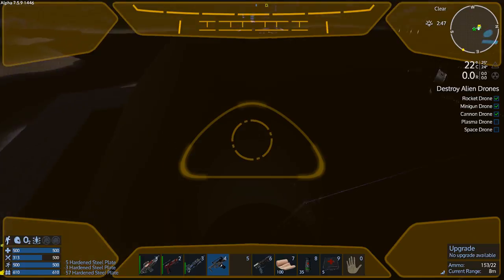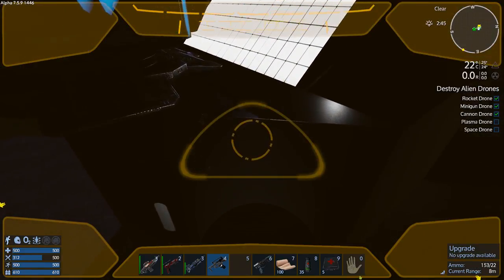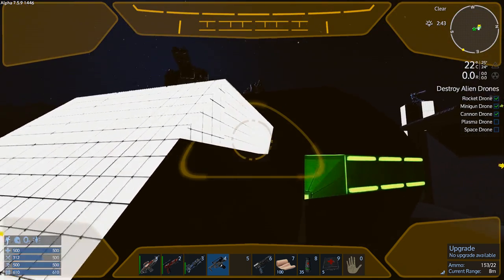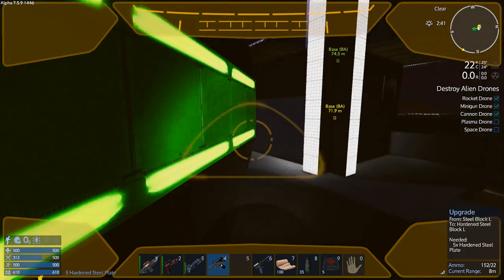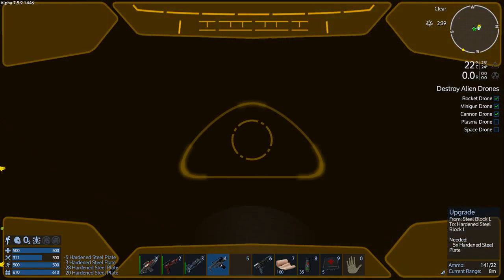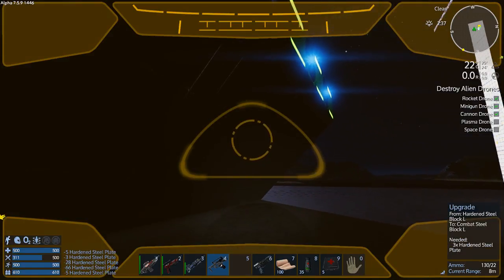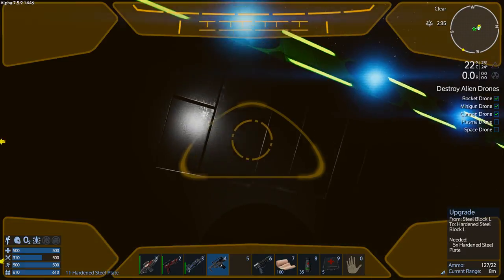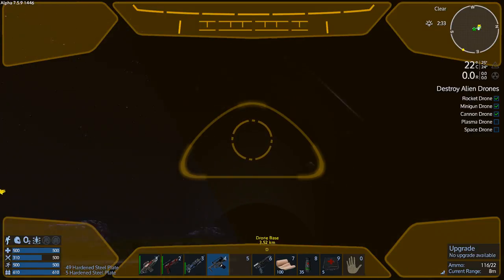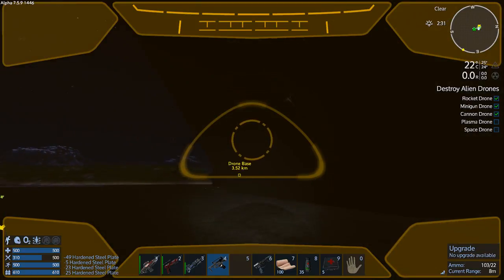Tonight I'm just gonna do the cockpit area. No upgrade available? Did I already upgrade? I missed a whole bunch of stuff - so we'll just quickly skim over this thing. As long as you have the materials on you, you can select the upgrade - aim at the block and press the trigger. It will upgrade it. Most of this side was not upgraded obviously.